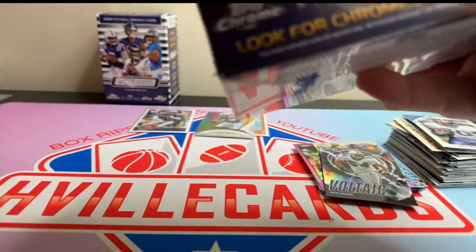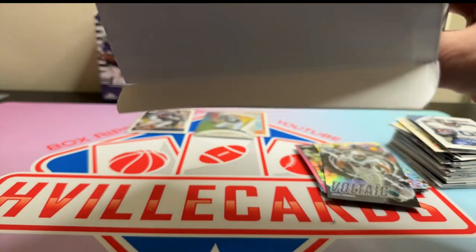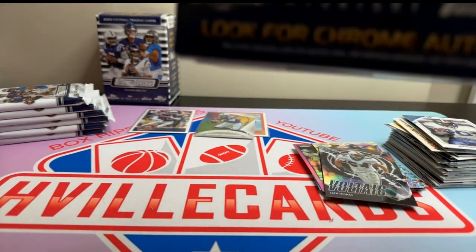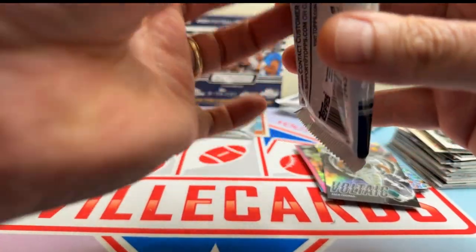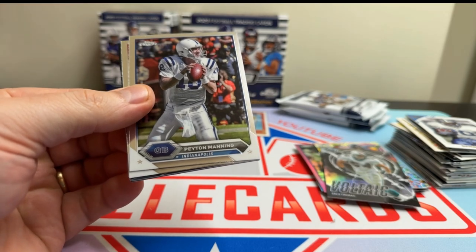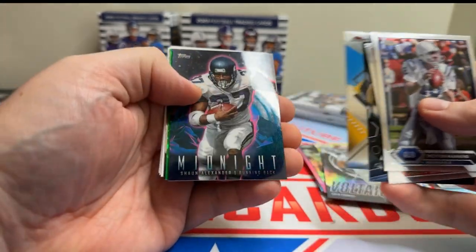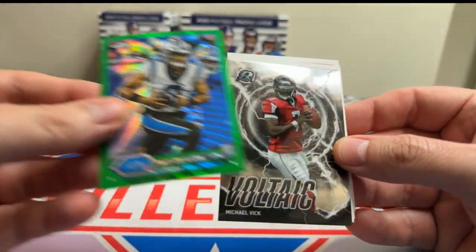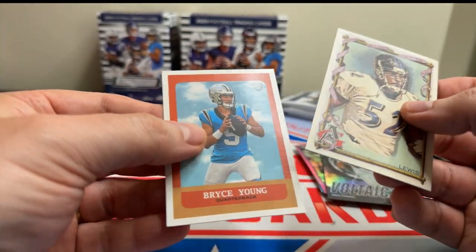Now for the main event. Let's get ready to rip. This is what we all came to see. As Tone Loke once said — for all you youngsters, Tone Loke was a rapper and had two really good songs. We've got Peyton Manning, Jerry Rice, Ray Lewis on the Black, Dexter Manley, Sean Alexander, a Bryce Young — Adam 99. There we go, it's a PC hit. Mike Vick, another Tom Brady, another Tom Brady, Lewis, and another Bryce Young.